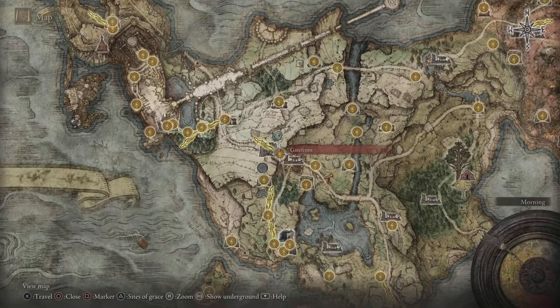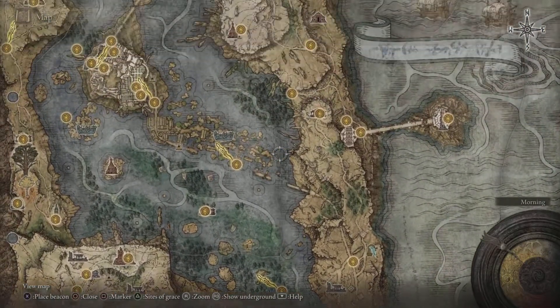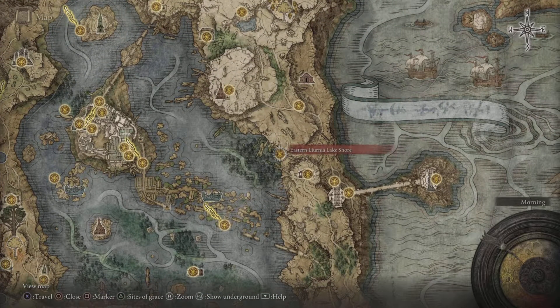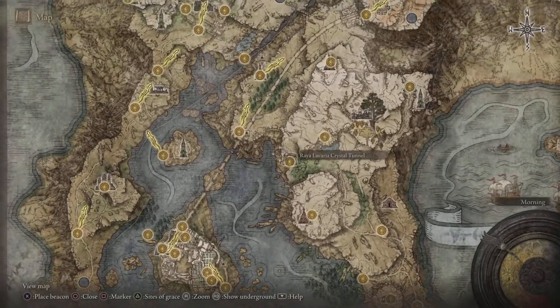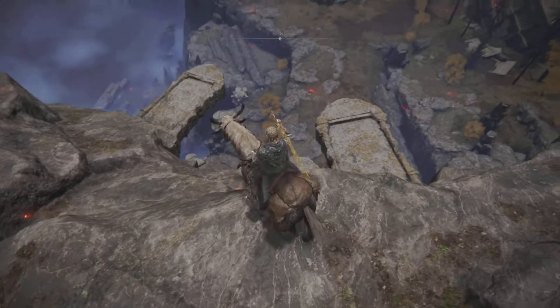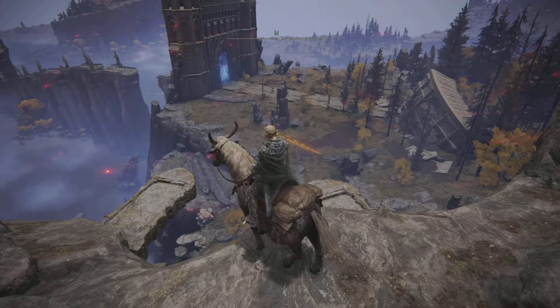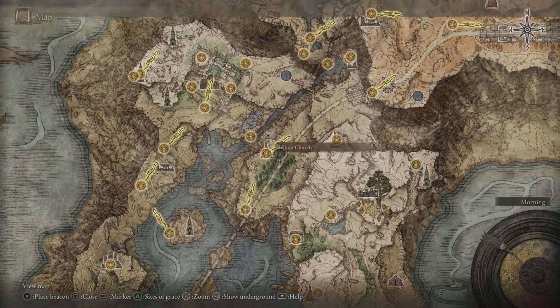We're headed to the Mountaintops of the Giants way over there. If this is your first time, you need to go through Stormveil Castle or around the back end side to the eastern Liurnia Lake Shore, then head to the Mountaintops. There are some steps you need to take down all the way to the East Raya Lucaria Gate.